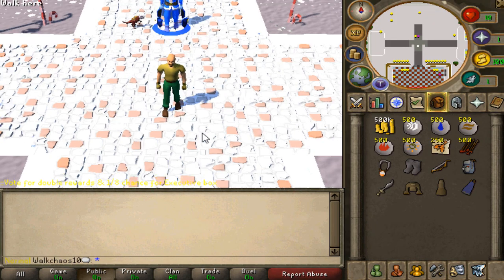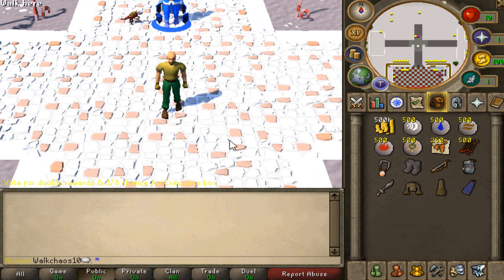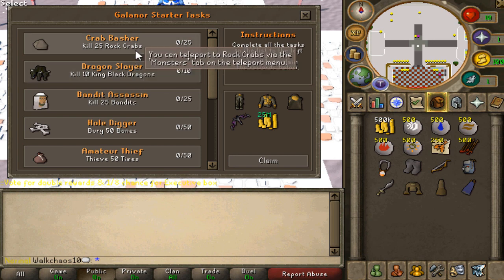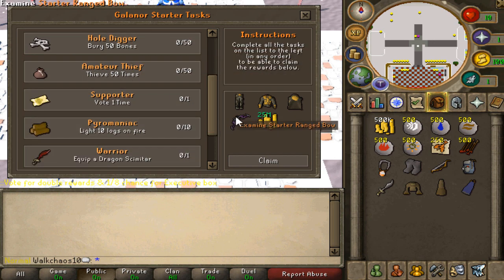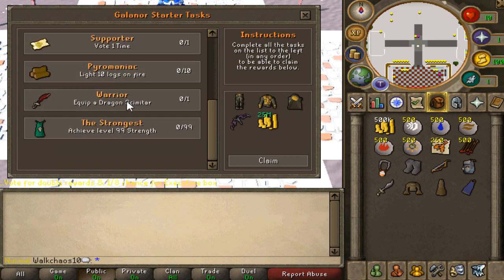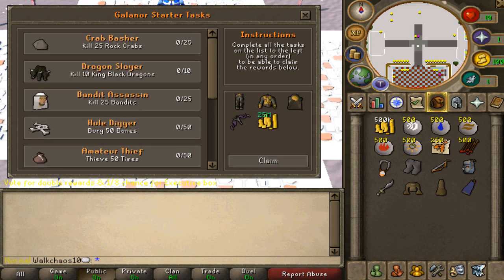When you guys log in for the first time, you should type Colum Colum ref and then walk us for a very nice starter pack. On top of that, the first thing you guys want to grind is Colum Colum starter right here. Those Galenau starters are absolutely beautiful, they're really easy to do, very nice variety of tasks, and if you guys complete that, you'll get the set literally for free. It's very OP, so make sure to be completing those lovely starter tasks.